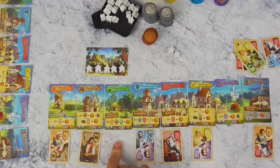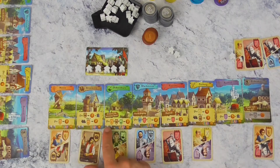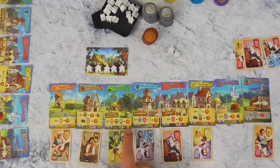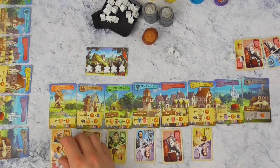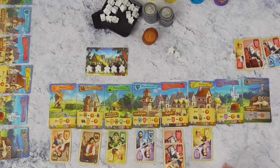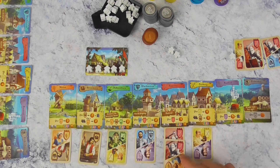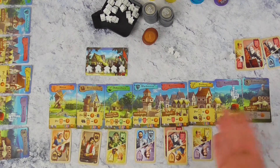Daarvoor dient het heksenhuisje. Als je een heks legt, mag je per molenaar, per brouwer en per heks twee munten pakken — in dit geval zes munten. En je geneest de bovenste kaart in het ziekenhuis: degene die van boven ligt gaat terug naar zijn plaats. Als het een dubbelzijdige kaart is, mag je die eventueel op de andere kant leggen. Maar wanneer je een genezen karakter teruglegt, voer je het effect van het gebouw niet uit.